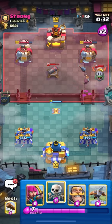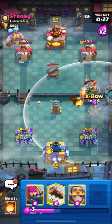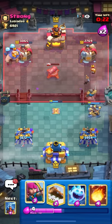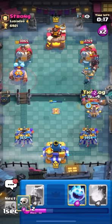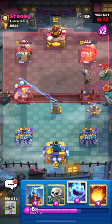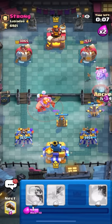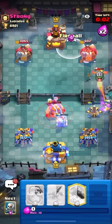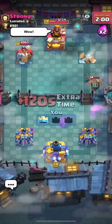Going for fireballs and logs — they can't punish you in this matchup. Skeletons in the middle to pull the Inferno Dragon, then expo. Knight to block the Barbarian. The expo locked on — nice sequence. He played a weird Minion Horde — I think he gave up. That's pretty much how you make an E-Giant player quit. If you face it, just fireball cycle, go for double and triple locking, and keep good defense.